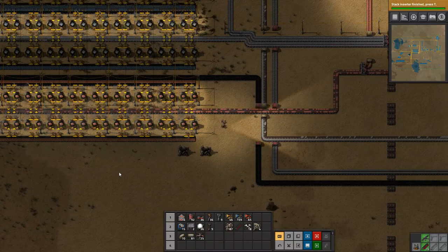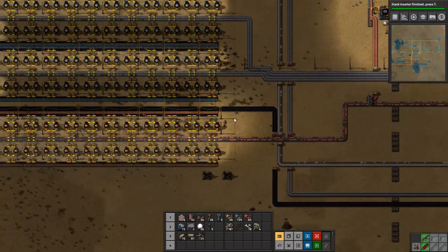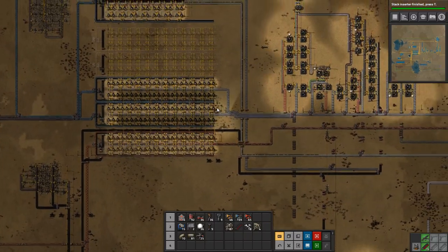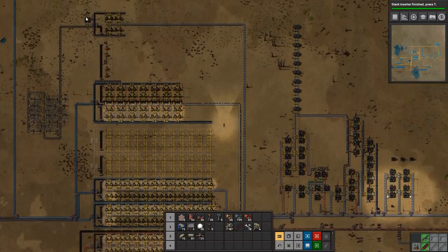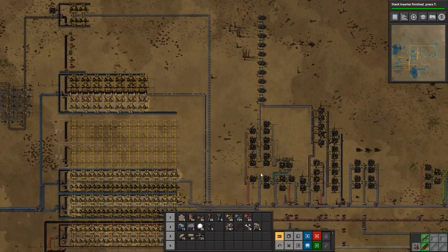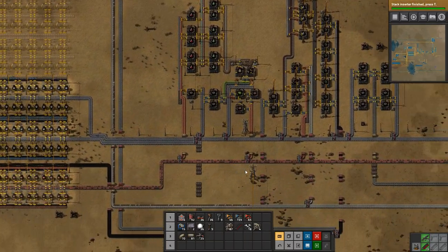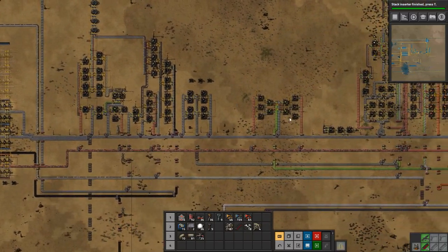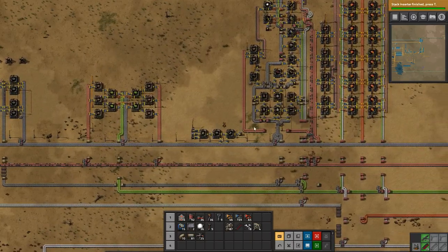Hey everyone, I'm Nog and welcome back to Factorio. I have fixed up the copper smelting, so we now have a full line of copper smelting. I've also set up just a single landfill machine up here in the left-hand corner of the screen right now. I think what I want to do now is get that chemical science going, but we'll expand green circuit production a little bit later.